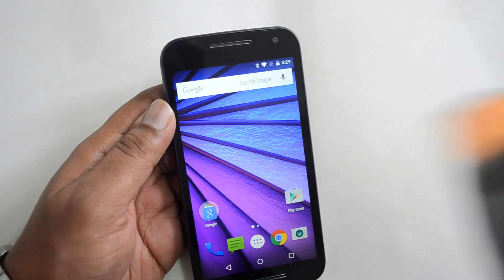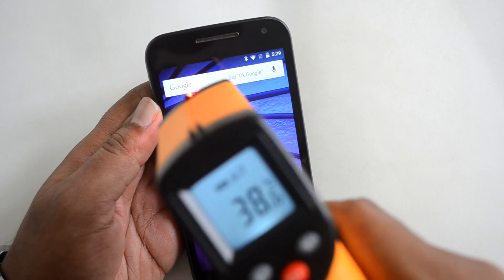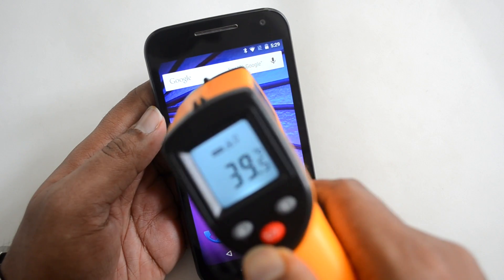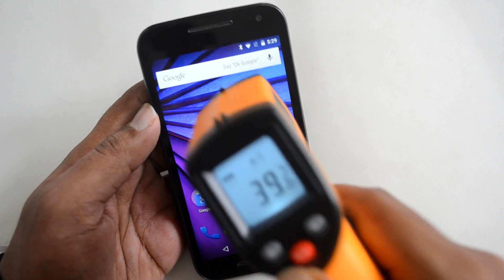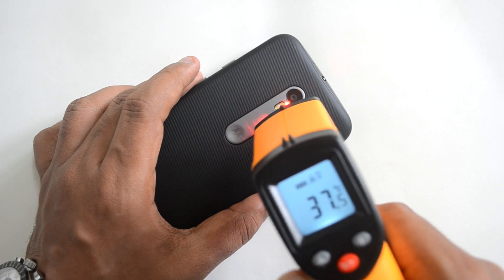We've completed Dead Trigger 2 as well. Temperature is around 38 degrees — no major increase after playing for almost 20 minutes. It's pretty under control, with a maximum of around 39.5 degrees, so less than 40. The rear panel reads 37.5 degrees — not a major difference.